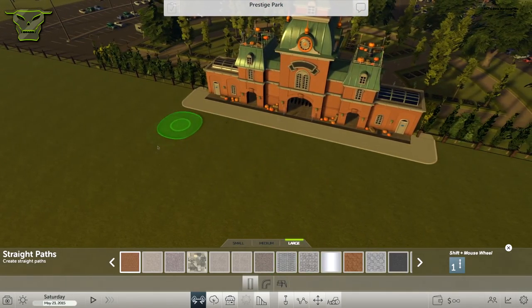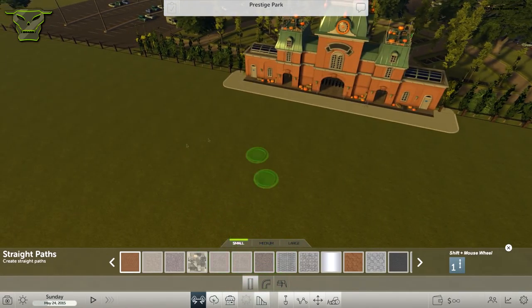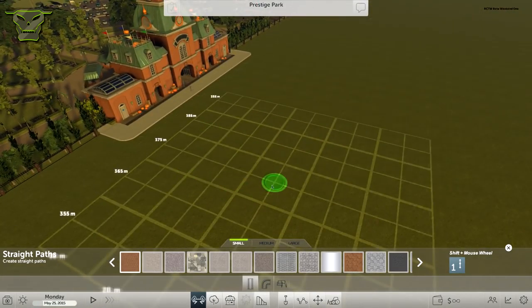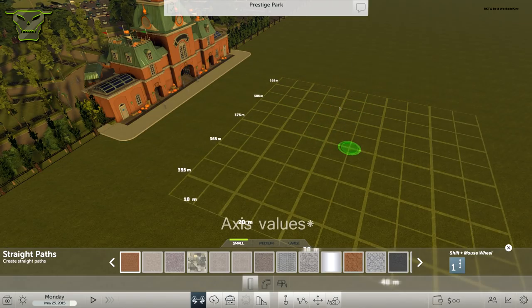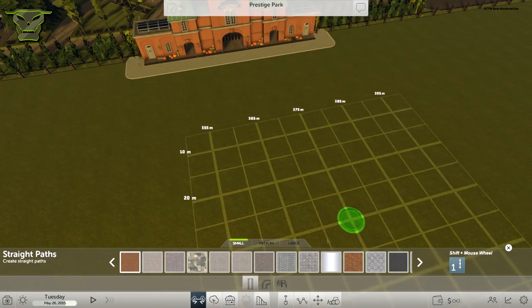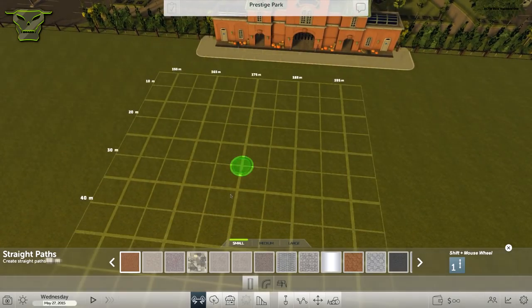As you can see, it doesn't really snap to a grid — we can place it wherever we want and at any angle. But if you don't want that, you can press G on your keyboard to get the grid. The values you see are well — they should have been value axes but they're a little bit buggy. You can see where you are in the park by looking at those values in white.